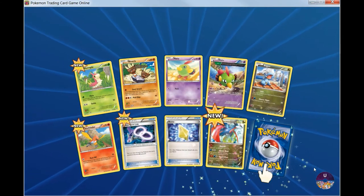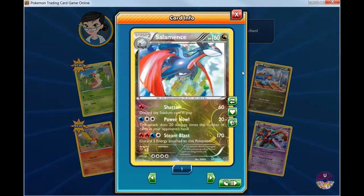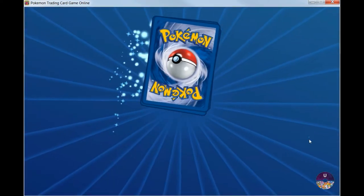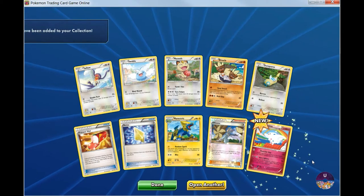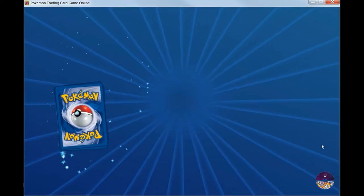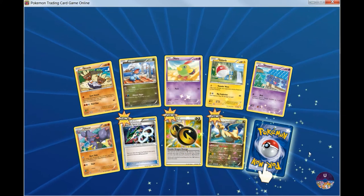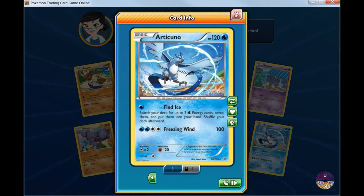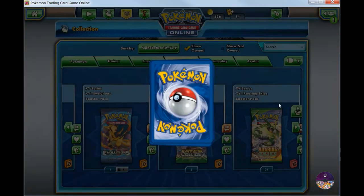Let's see — we got Deoxys and Salamence. We got Togekiss as well. Once again I'm looking for a Shaman EX and a Mega Rayquaza, or maybe even one of the other ones. Let's open up another one.